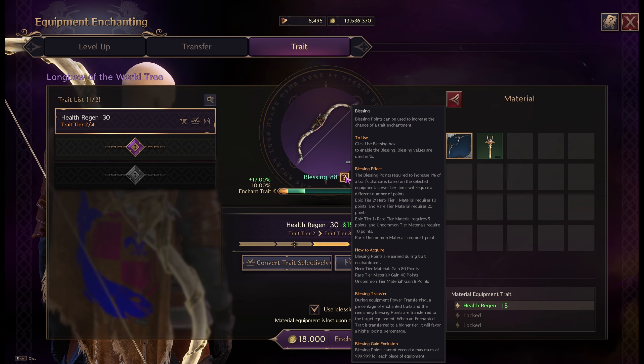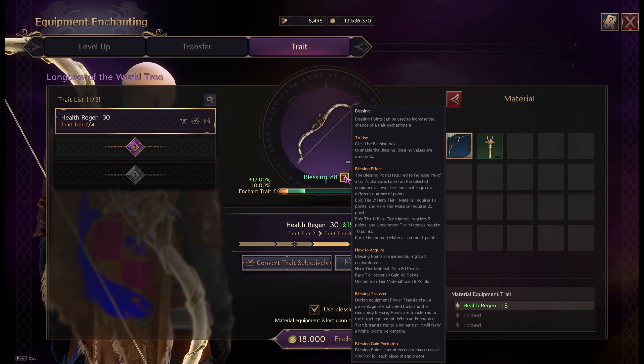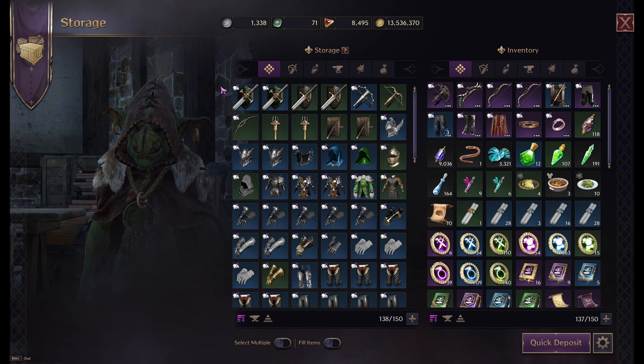If you really believe in your RNG, you can use your blessing to boost your chances. We have 88 blessing points right now. For a blue item transfer that adds 17% extra chance. It's explained in-game: every 5 points of blessing equals 1% extra chance of an instant upgrade. So with 450 points you gain plus 90% chance, which means a guaranteed transfer. Just keep in mind: the moment you use the blessing and hit or miss, all of those blessing points will be gone.